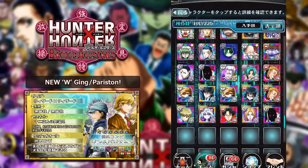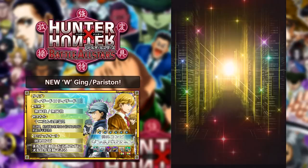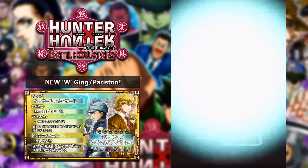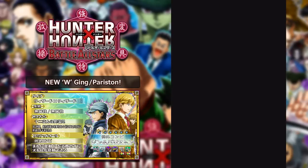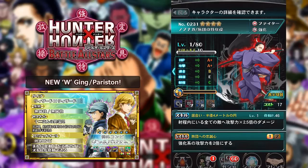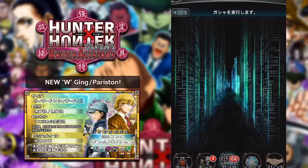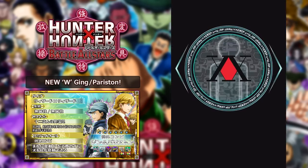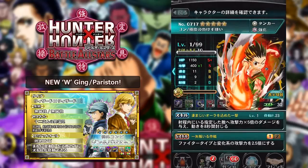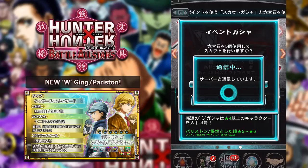15 pulls in and we really haven't gotten great pulls - it's been a really bad rate so far. I don't know if my luck is just terrible or what. We get a fighting Nobunaga - I'll take it since I don't really have that unit. I definitely want to get at least one ability on my Sniper Meroom, and the new W Ging and Pariston unit is the number one thing I want from this banner - that card looks so cool.